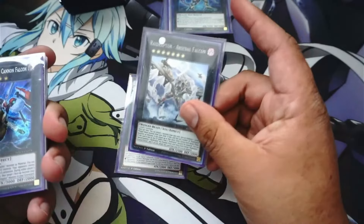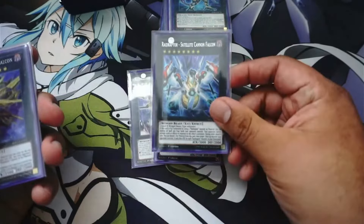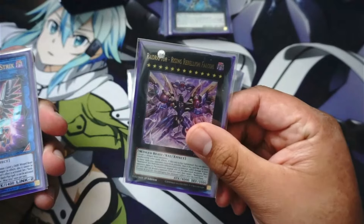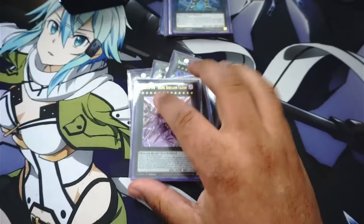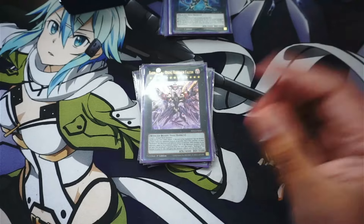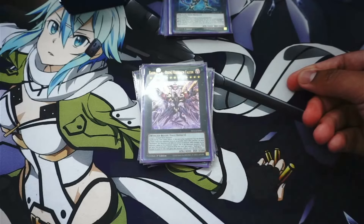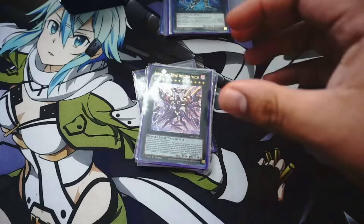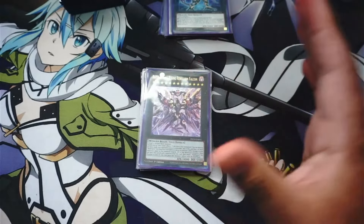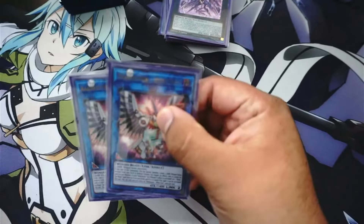I have one Raidraptor Arsenal Falcon — I definitely recommend keeping this in your extra deck. Then I have Raidraptor Satellite Cannon Falcon, Raidraptor Ultimate Falcon, and one Raidraptor Rising Rebellion Falcon — this card is a beast. The only issue is that it's unaffected by card effects, which means if your opponent brings out something with higher attack after it's summoned, you're pretty stuck. I'm still learning some workarounds for my build.